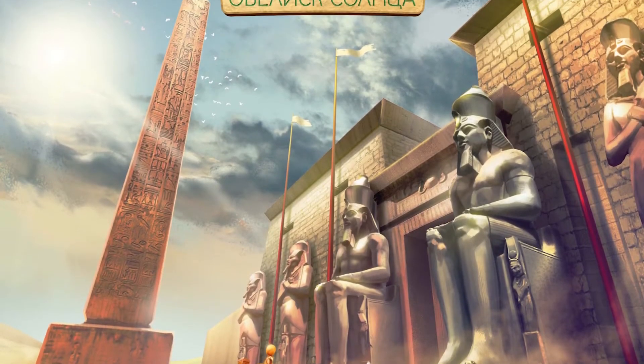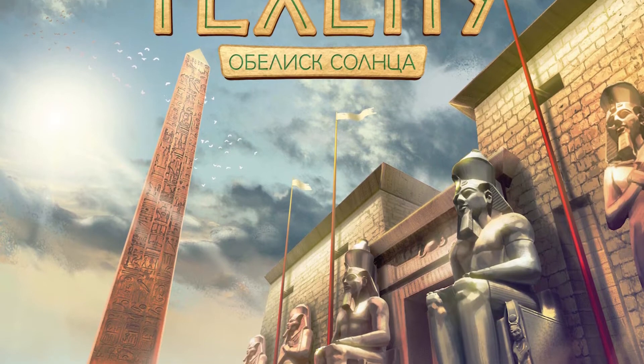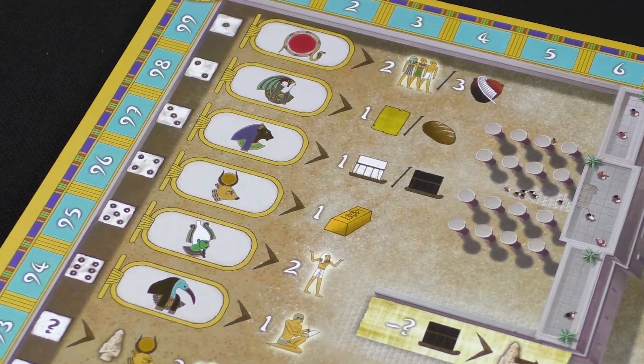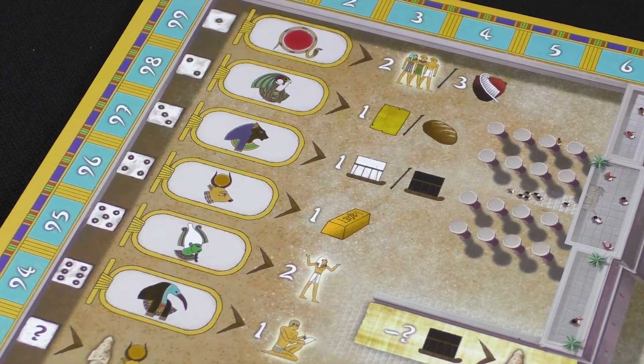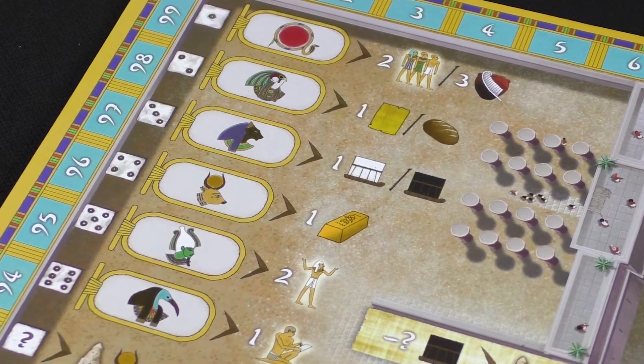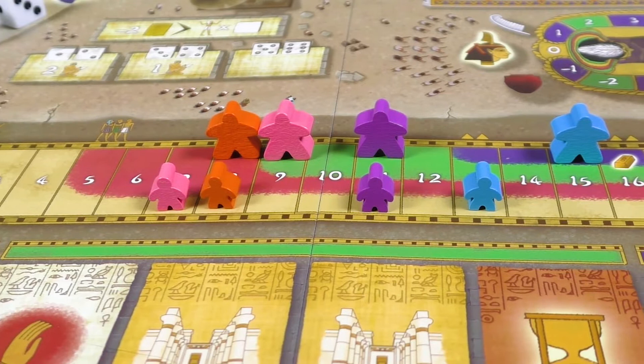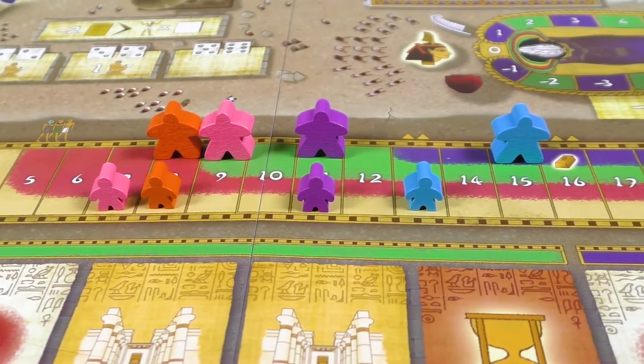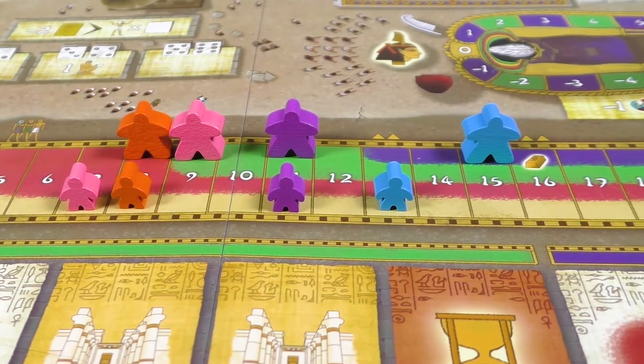In Tekhenu: Obelisk of the Sun, players take on the roles of nobles in ancient Egypt. They have to resort to the help of various gods to increase the population, make the people happy, and build various buildings and structures. And the most important thing is their work on the construction of the Temple of Amun-Ra.